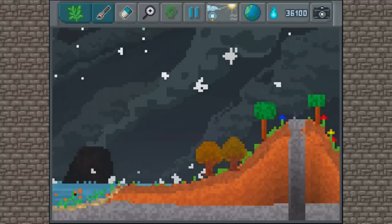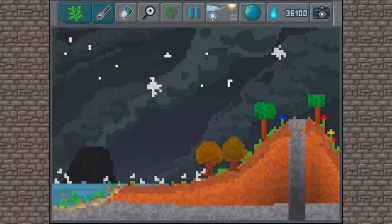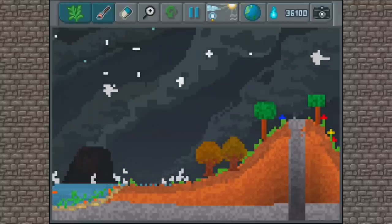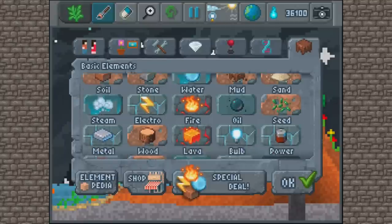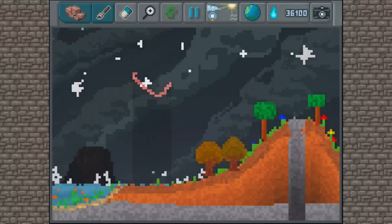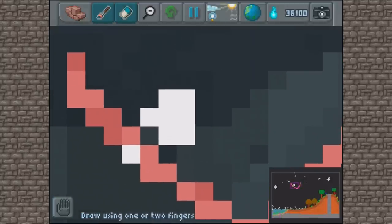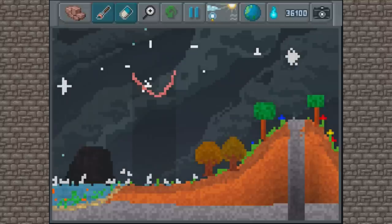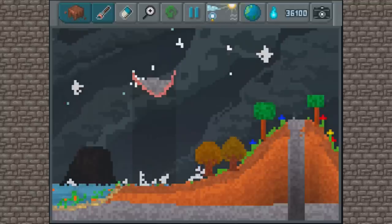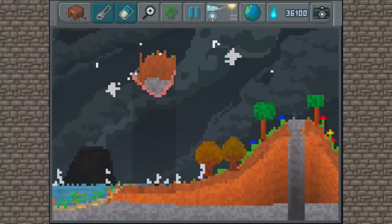Our world's looking pretty nice right now — clouds are forming, the bunnies are hopping but they've eaten all the grass, which is a bit of a bummer. When the volcano goes off, we want somewhere for the denizens of the world to escape to, so we'll go for a sky island like in Pandora. We'll use a small brush and make a kind of bucket in the sky, then fill in the base with stone and some mud so we get some plants growing.